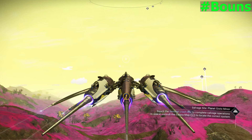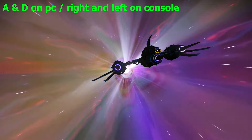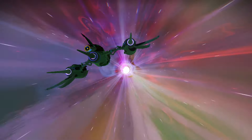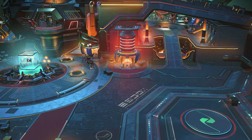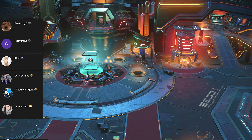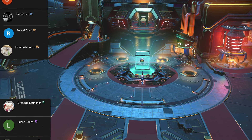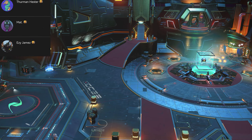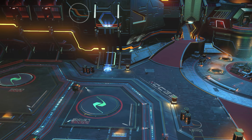I also have a bonus tip for you. When you are flying in space, if you press A and D at the same time on PC, your ship will start rolling. I want you to put down in the comments what your favorite tip is in No Man's Sky — let's help all the new travelers. I hope these tips help you in your No Man's Sky journey. If you want to know how to get the best Sentinel ship, I recommend watching this video. I love you guys — have a great day!